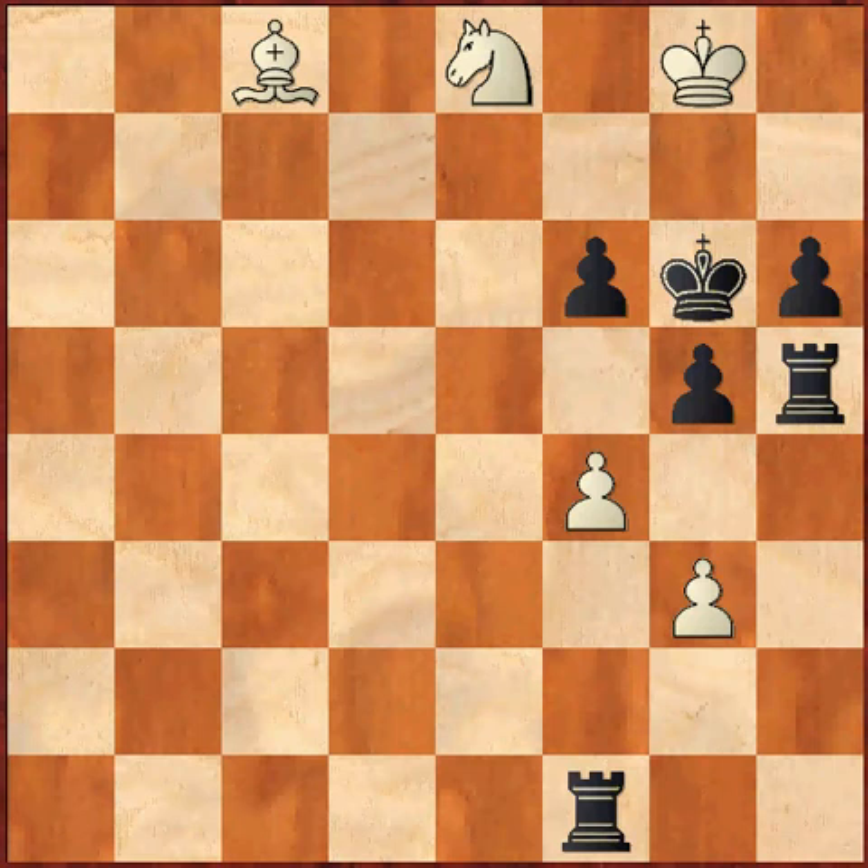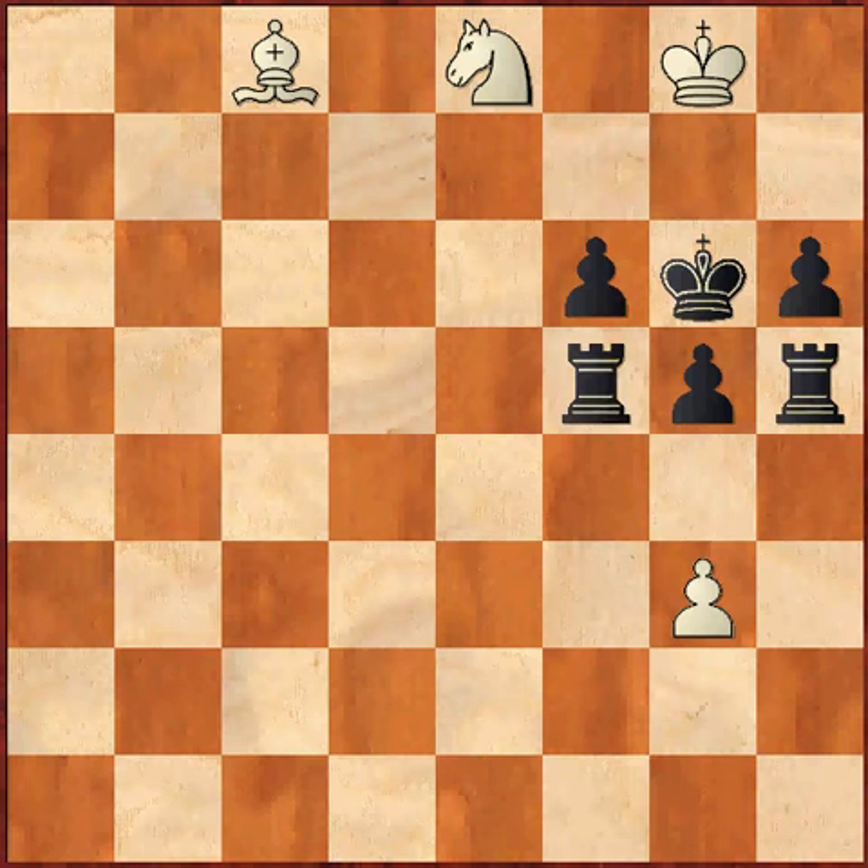What is the idea behind h5? Did you see that? If not, pause and try to find white's brilliant idea. White now plays the move f5 check, and again rook takes f5 is forced. If you observe the position, the escape path of the black king is completely blocked, and the pawns cannot move either. So far, white has managed to block everything.